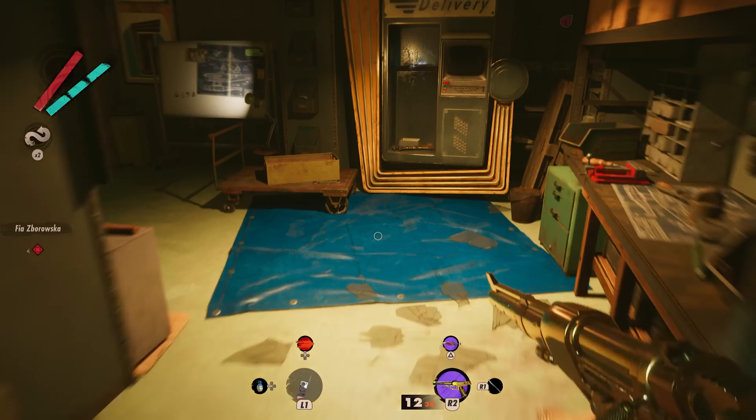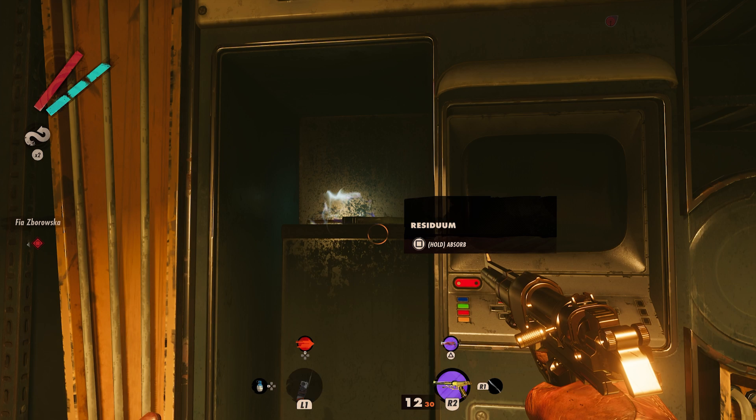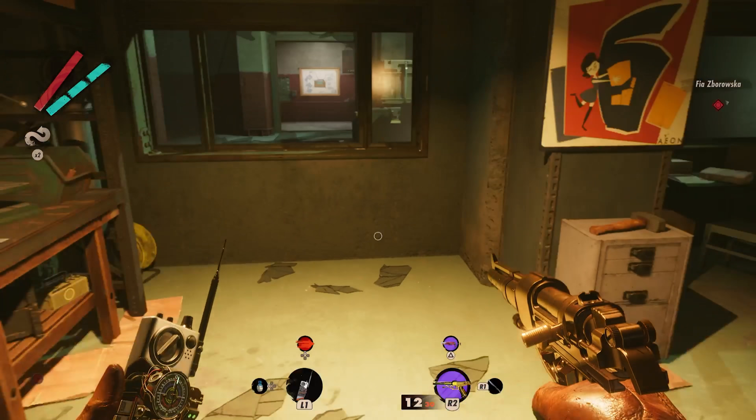Once inside the large doors, look to your right. Behind the glass, there is a room containing several items. You can walk around to enter this room, but one option is to simply shoot out the glass and climb right through.